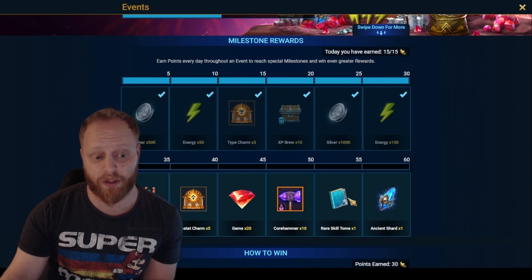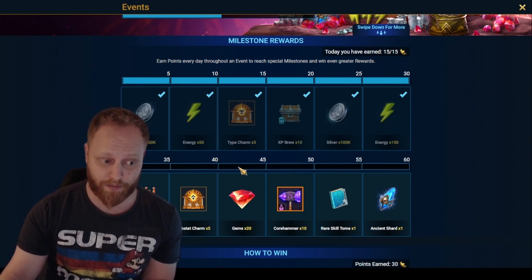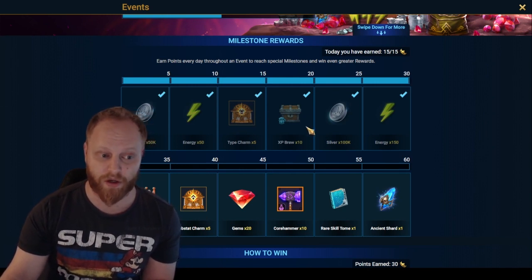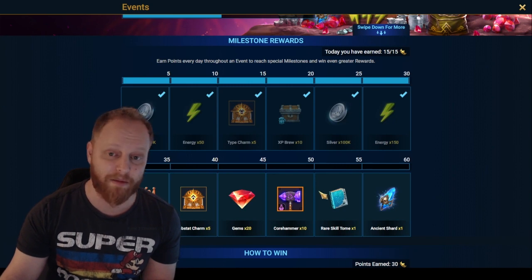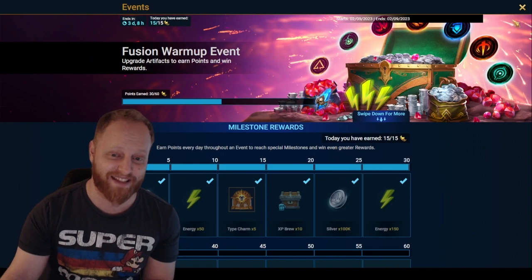You'll get back 150,000 silver, but look at what else you get: you get a shard, a tome, some war hammers, some gems, a nice little chunk of energy, some brews, a three-star chicken, some substat charms, and some type charms for the forge. Well worth the minimal silver it requires, and in my opinion, makes this a net positive event — because usually Raid events are net negative.